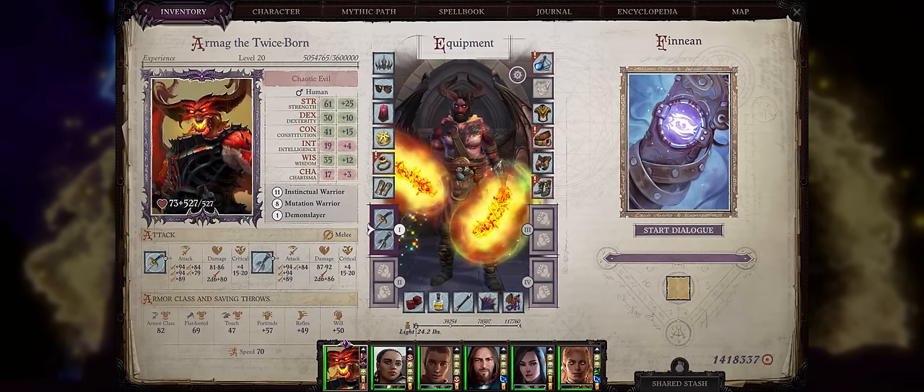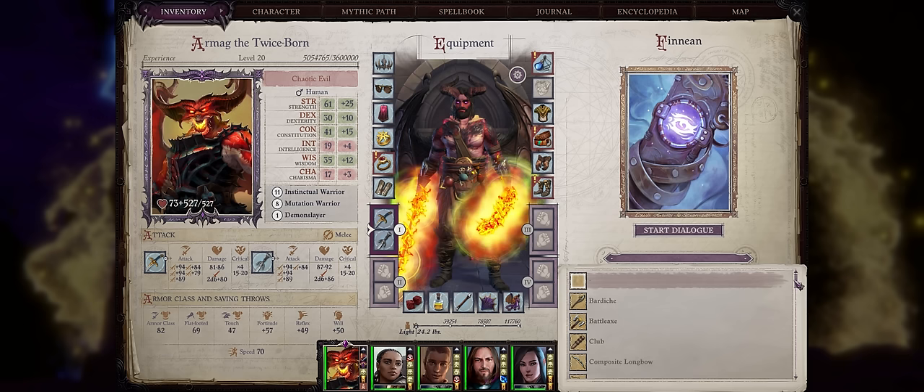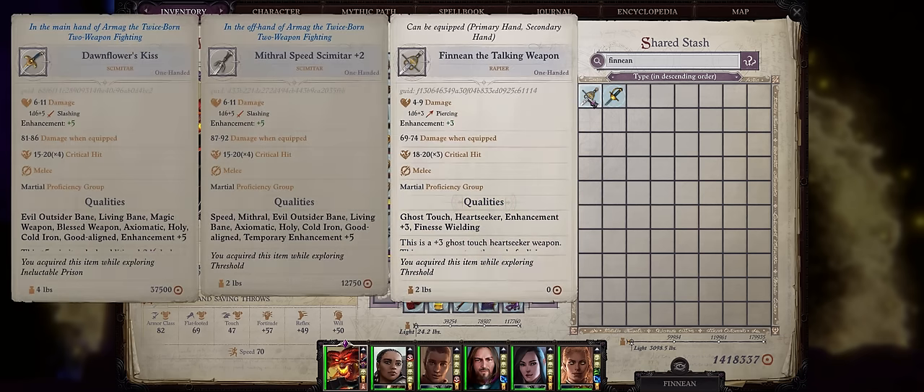Now let's cover the best chapter 1 items, starting with Finnean. It can actually become any weapon type your character is proficient in, and just like Radiance, it also becomes stronger as you progress through the game and do Finnean's quest. I also have a guide on how to upgrade Finnean you can check here.